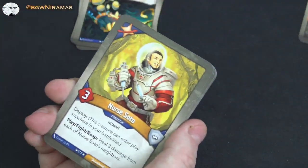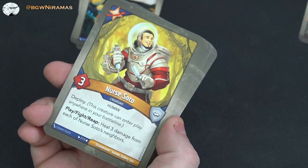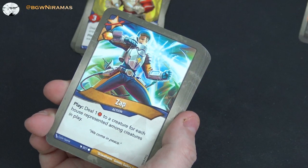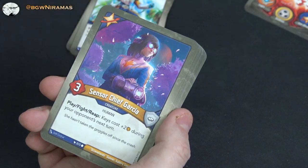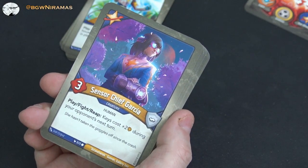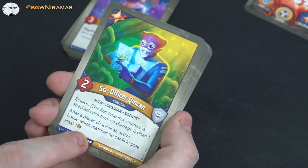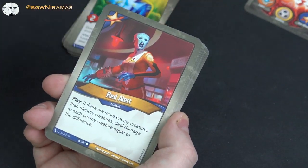I just realized they changed it back — in the first set it was upgrades, then creatures; in Age of Ascension they changed it to rares first then uncommons then commons; now they're back to upgrades first then creatures. I like that. Nurse Soto, three power, deploy: play, fight, reap — heal three damage from each of his neighbors. Pretty good. Sap: free amber, play, deal one damage to a creature for each house represented among creatures in play — better if the opponent has different houses. Sensor Chief Garcia, three power: play, fight, reap — keys cost plus two during your opponent's next turn. Love it, so cool.